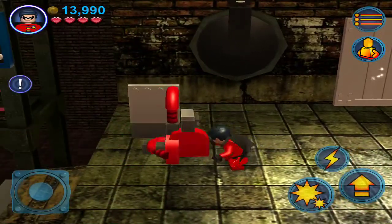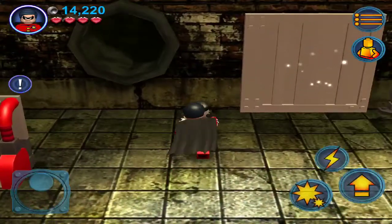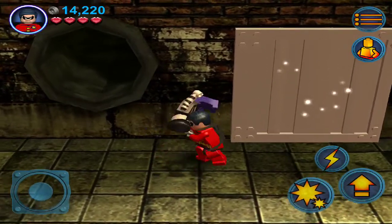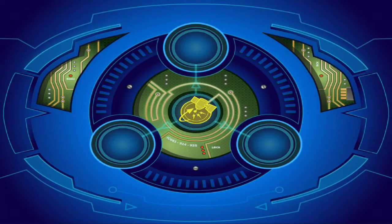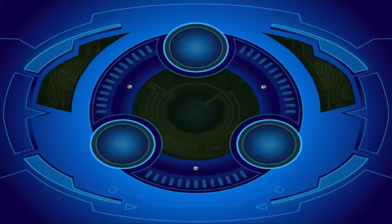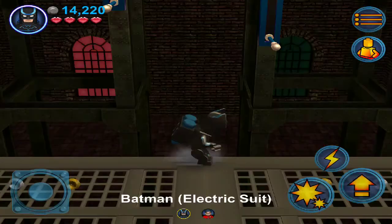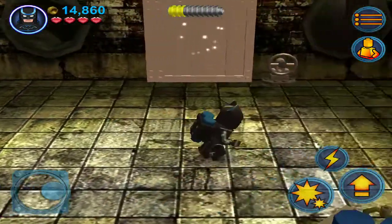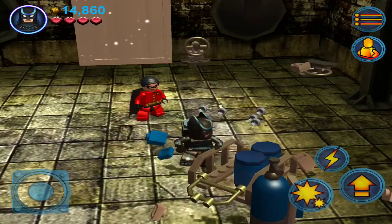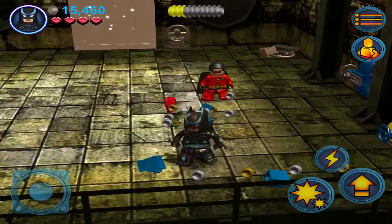Look at that heart — yeah! These have got to be the easiest puzzle stuff I've ever seen in a game ever. Come on, Batman. Studs — certainly enough studs for Bane. I'm not sure how many studs we have right now.